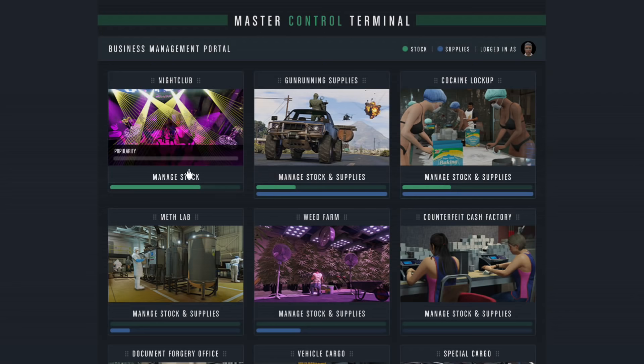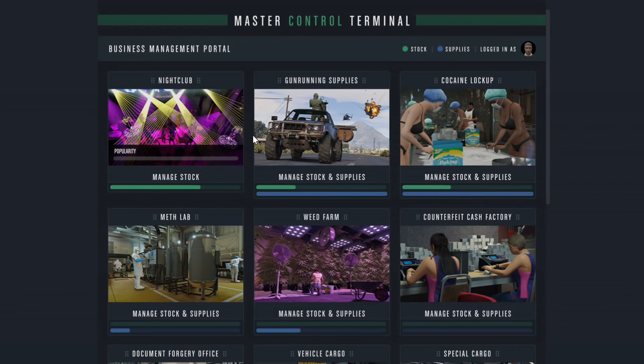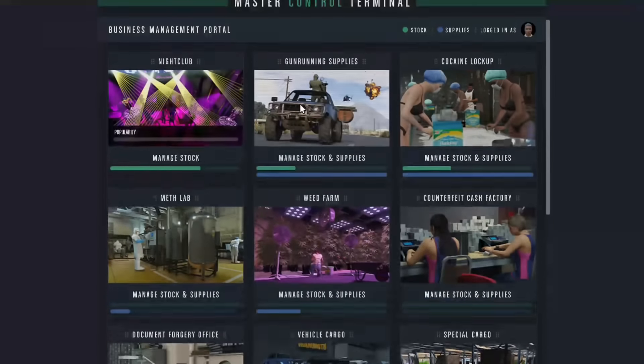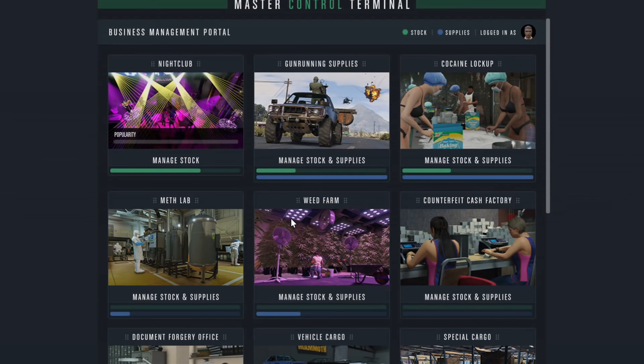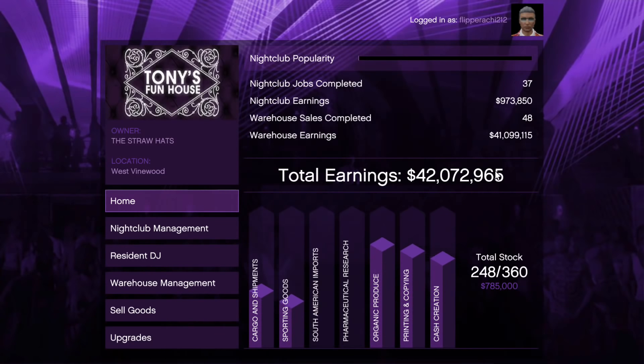You can make money with that and make money heisting, and that will allow you to save up enough to buy the nightclub and all the MC businesses you'll need to make the nightclub very profitable. You're also going to want to buy all the upgrades for all these places too, so it's expensive, especially for new players. You want things that are making money for you. The nightclub is the best because it makes money for you passively.